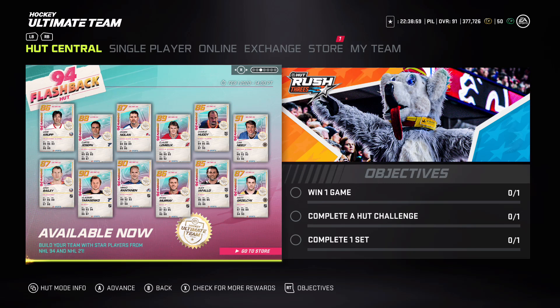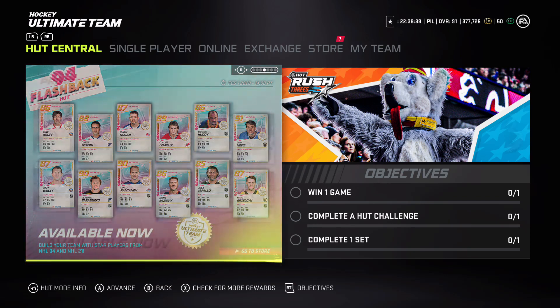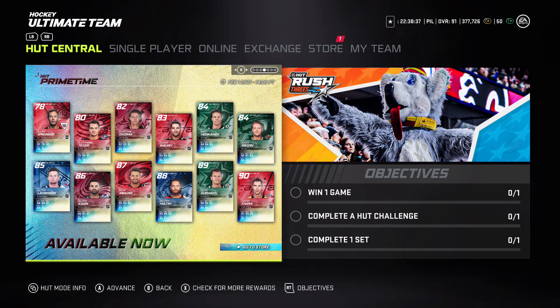Charlie Huddy got an 86, Claude Lemieux 89, Owen Nolan 88, Curtis Joseph 86, Grizzlik 87, Josh Bailey 90, Tarasenko 90, Rantanen, Ryan Murray 85-86. Prime times for today: Chara 90, Guryanov 89, Holtby 88, Morazic 87, Quadri 86, Laffy 85 - obviously scoring his first career goal.